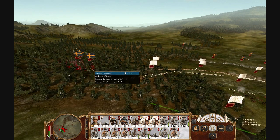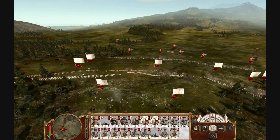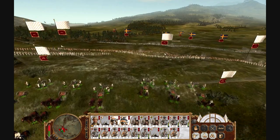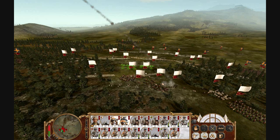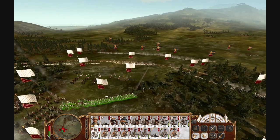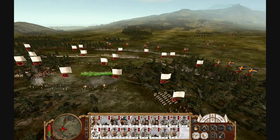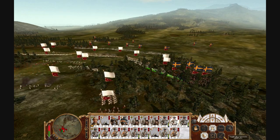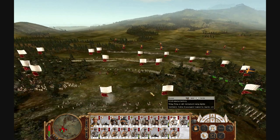Now the cavalry is forming on both my flanks. It is expert AI, so they do all this. But you can see how when they move through the trees they just slow way down and it takes all their energy away. I can see how my artillery, if firing cannons or shot, would be hitting my own guys. I'm going to send my reserves in at that weak point where I don't have much support, and send my cavalry into the forest to counter theirs. I'm going to fix bayonets now — very effective for infantry against cavalry.